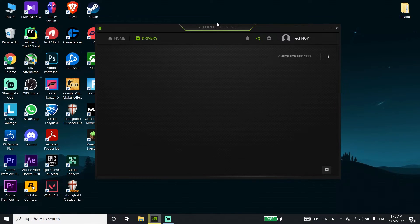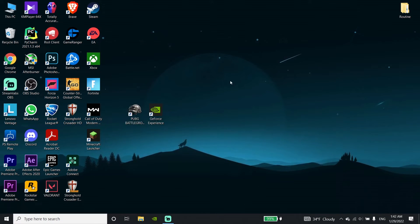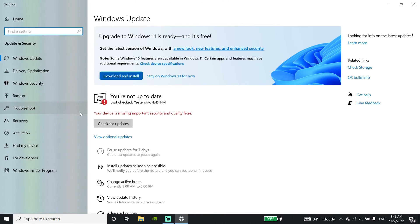If you have an Intel or AMD graphics card, just go ahead and search on your web browser, like Google Chrome or Microsoft Edge, and go to the Intel or AMD website. You can update your graphics card driver to the latest version from there. Also, make sure to update your Windows to the latest version — just go to your desktop and type 'Check for Updates' and click on it to update Windows.